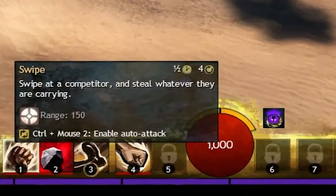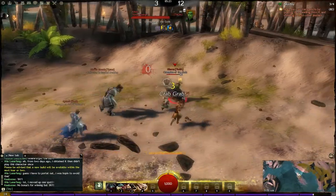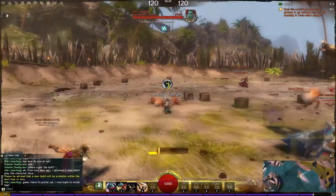But before we get into all that, let's start with the basics. When the game starts, you have four default abilities. Your first ability is Swipe, and this is your primary means for getting the crab off other players. However, it can also be used to steal items from other players. Note it has a four-second cooldown, so don't go running at players spamming it expecting to get the crab — timing is important.